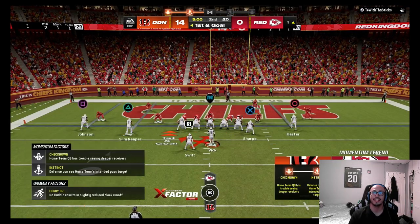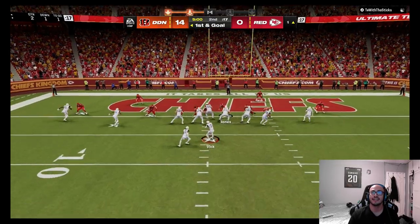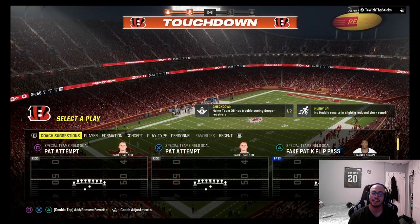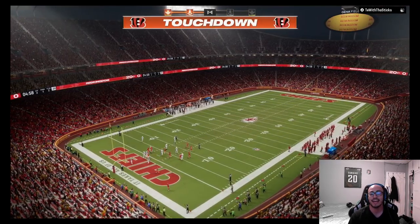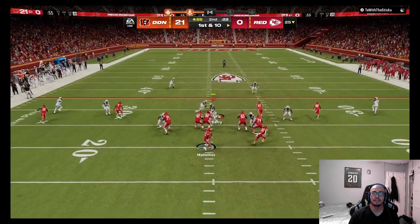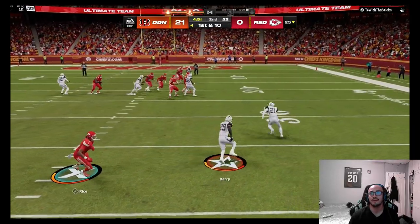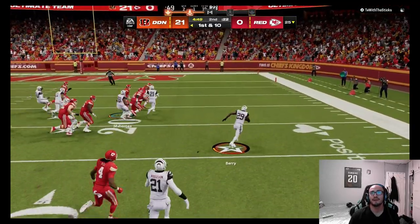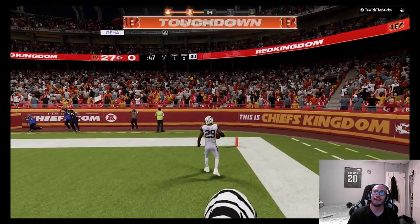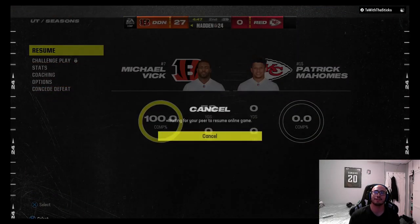Need some good blocks — six blockers in — there we go, DeAndre Swift with his second touchdown of the game! Pure domination on both the ground game and passing game. Opponent makes mistakes and there's the rage quit. GG to our opponent, tough game right there.